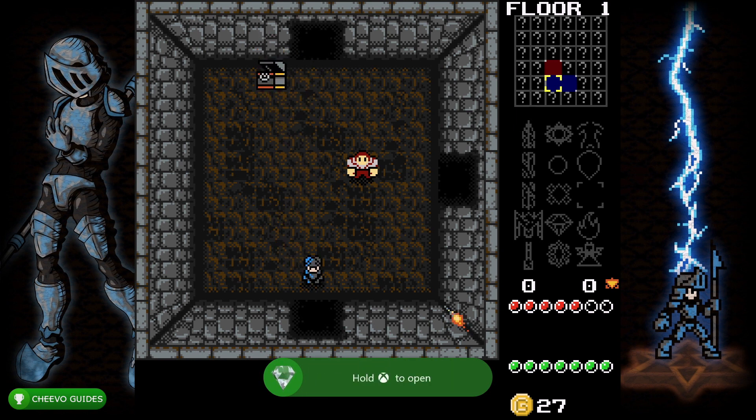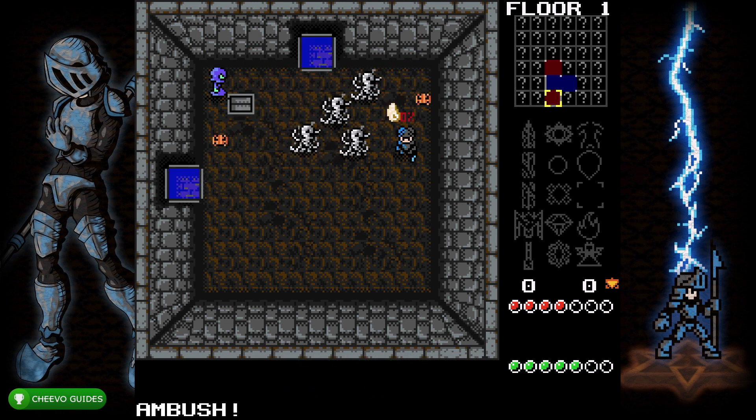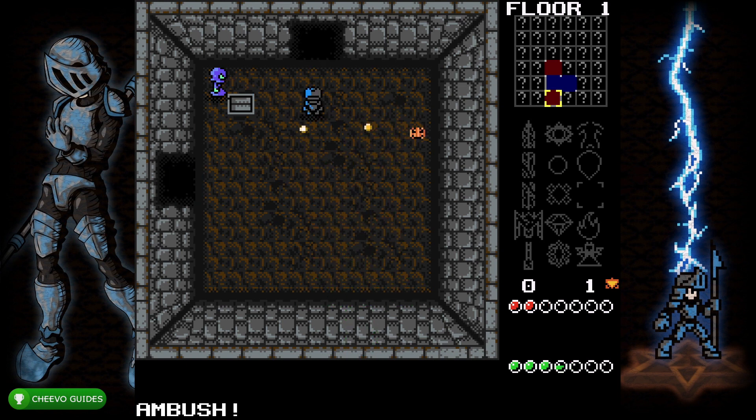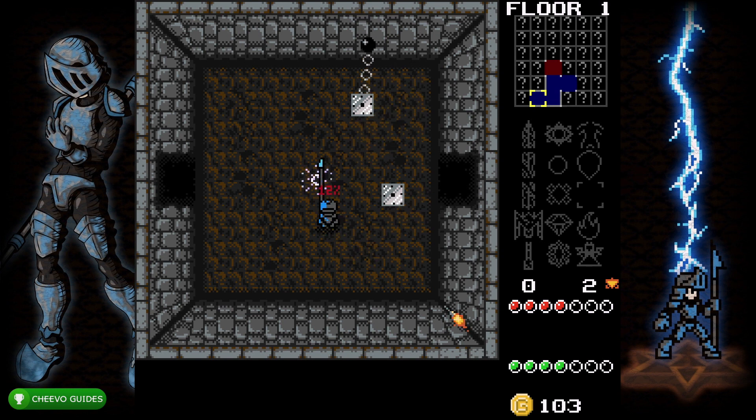You can open up chests with X just in case you need some life or something, because you do need to last long enough to kill 15 enemies. Personally, I was able to get the second 1000 gamerscore in under five minutes on my first try — I did not have any trouble getting any of these achievements in one run.